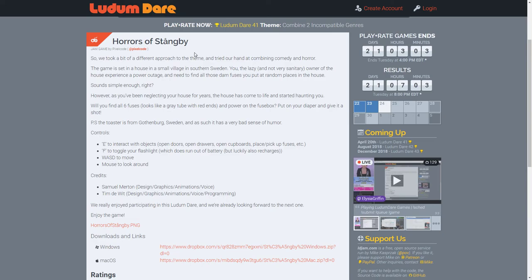It says: we took a bit of a different approach to the theme and tried our hand at combining comedy and horror. The game is set in a house in a small village in southern Sweden. You, the lazy and not very sanitary owner of the house, experience a power outage and need to find all those darn fuses you put at random places in the house. Sounds simple enough, right? However, as you've been neglecting your house for years, the house has come to life and started haunting you. Will you find all six fuses? Looks like a grey tube with red ends.